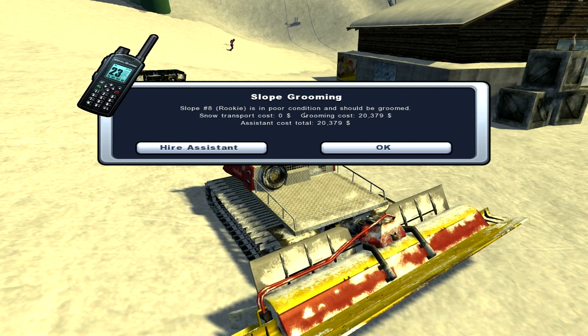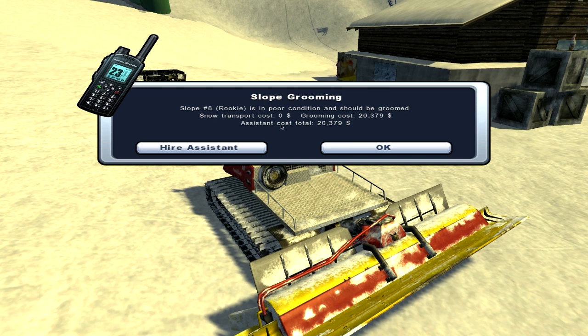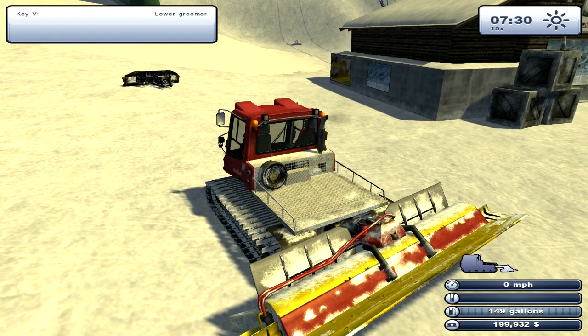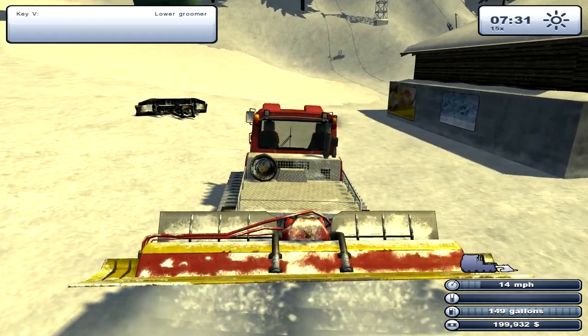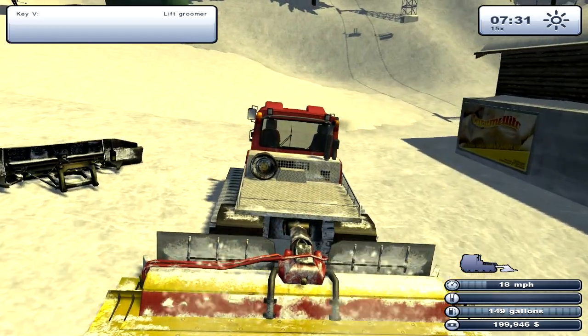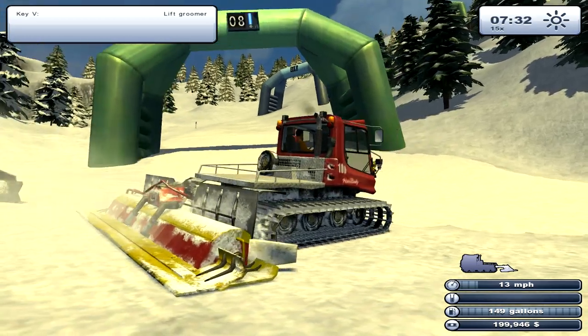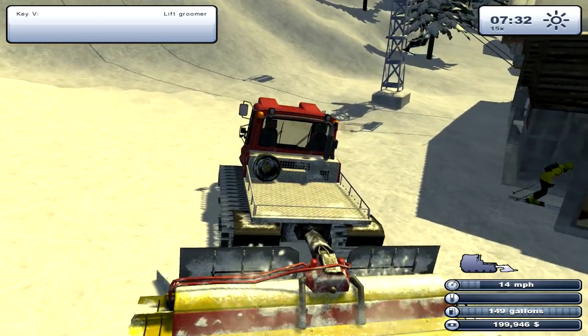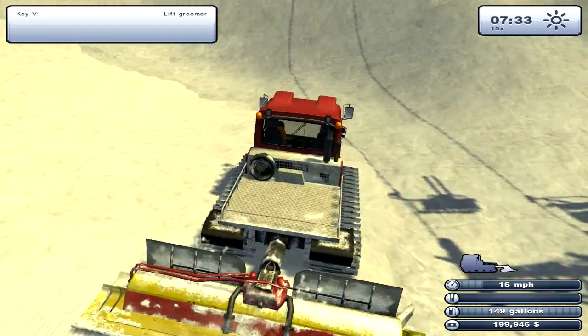Slope number 8 is in poor condition and should be groomed. Assistant total cost $20,000 — well, I won't hire the assistant, I'll do it myself. So V to lower the groomer. And yeah, that's 8. I guess we start wherever this particular snow is.